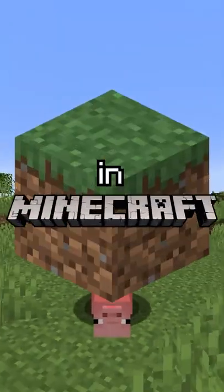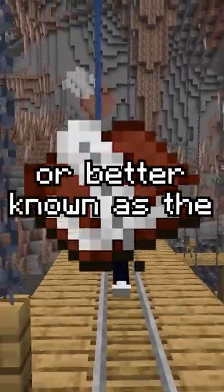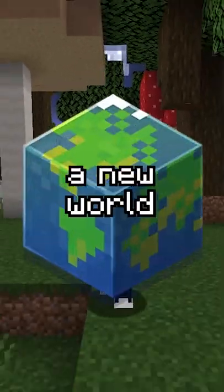However, there are actually 2 secret game modes that exist in Minecraft. The first is game mode 5, or better known as the default game mode, which is just the default game mode for setting up a new world.